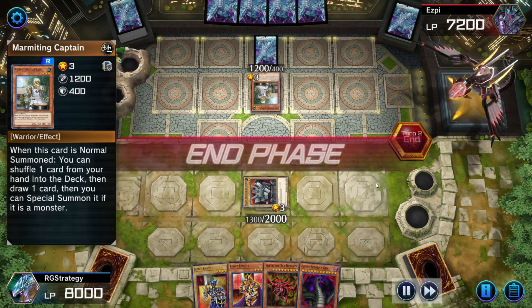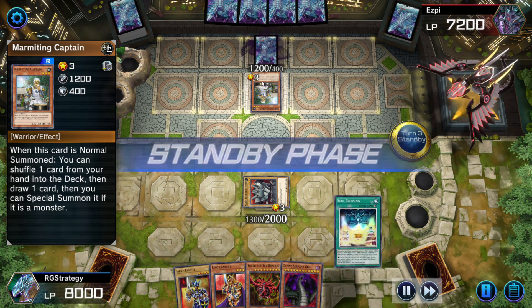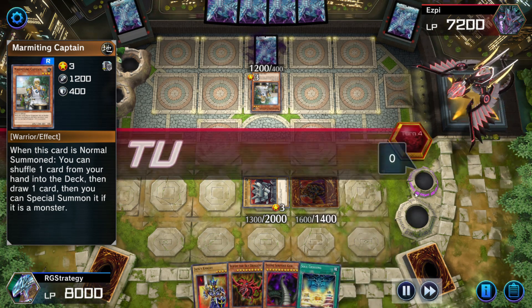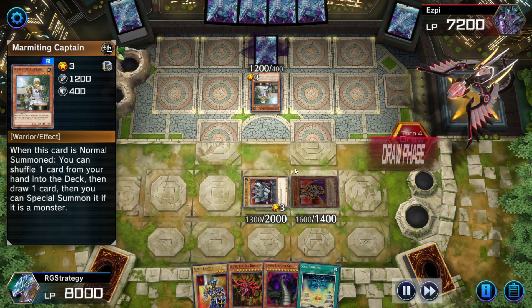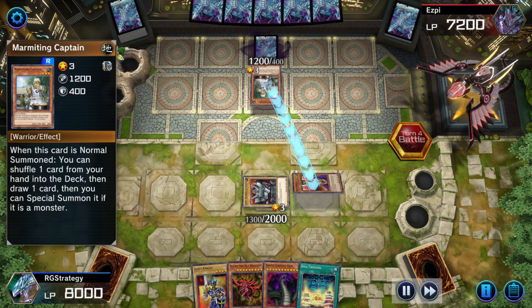My opponent made a favorable attack — he attacked with a 1200 attack monster against my 2000 defense, so he took 800 points of damage. Then in his battle phase he made the same mistake, losing another 200 life points.